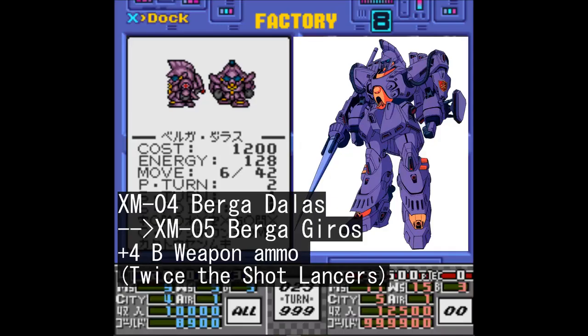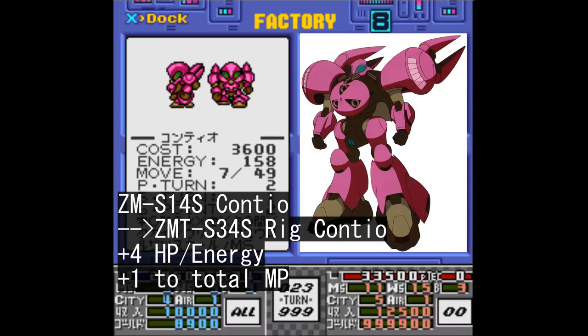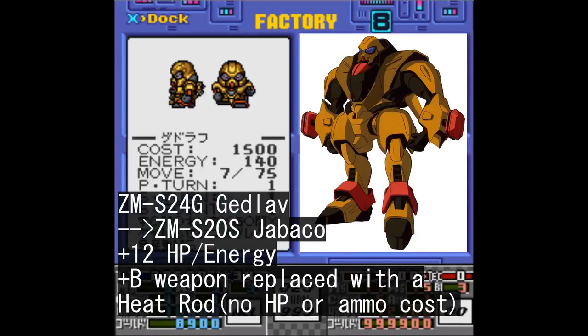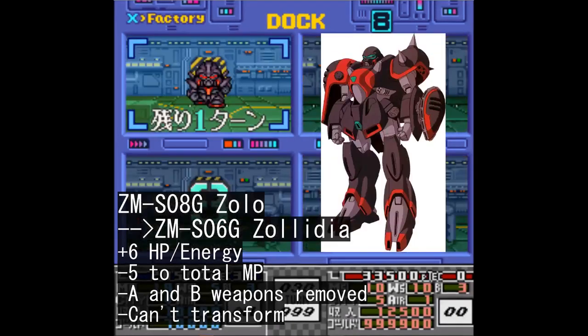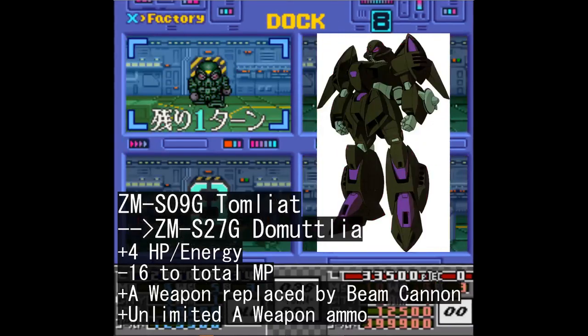The Crossbone Vanguard has only one upgradable mobile suit, the Burga Dallas, which can turn into a Burga Gyros. However, since this faction is coupled with the Zanscare roster, you also get units from there, featuring the Conteo, which can get its Rig Conteo upgrade; the Gidlav, which turns into Jabbako; the Zolo, which turns into Zolidia; and the Tomliad, which can be turned into Domatlia.